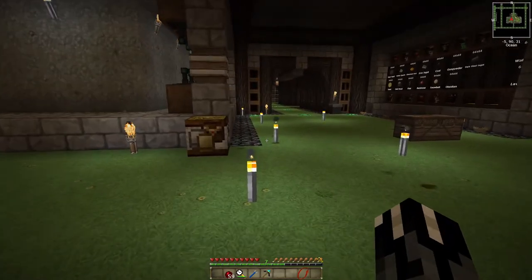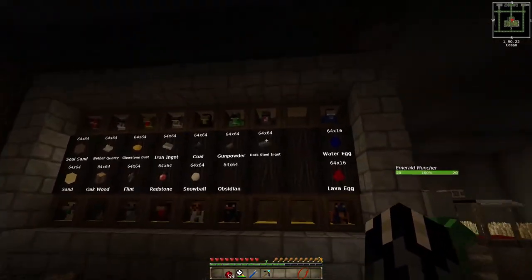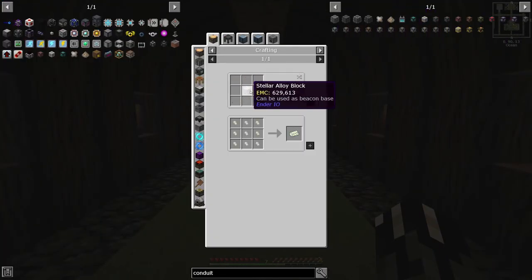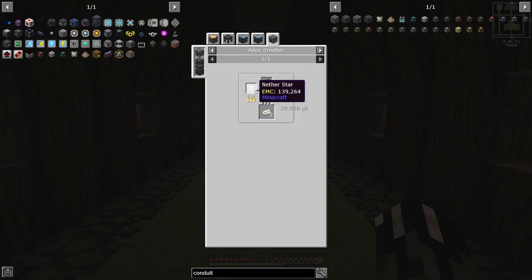At least we got some of that. Now we can make the melodic alloy. We've got the dark steel to make that and all of that. But now we're missing the most important thing — another nether star. So today we need to get into making nether stars.